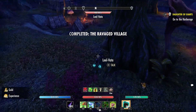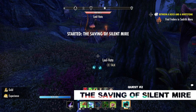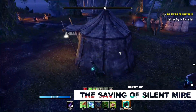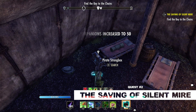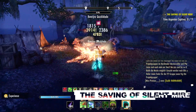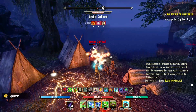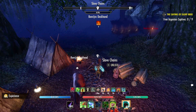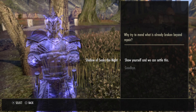You'll immediately be given the second quest, the Saving of Silent Mire. First you need to go around and free captured Argonian villagers. Pick up the key from a nearby enemy tent and then free nine captives. They're helpfully chained up in groups of three, so it shouldn't take too long to do this. As soon as you free the last three Argonians, Seeks the Knight will appear to you in a ghostly echo form because he's obviously too afraid to face you in person.